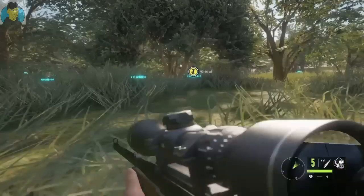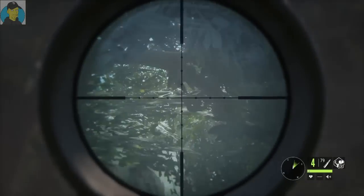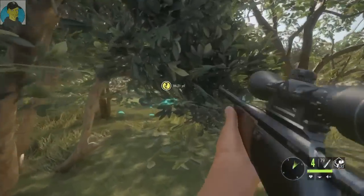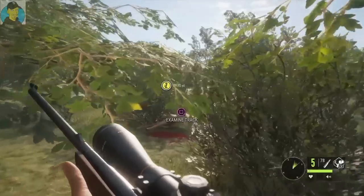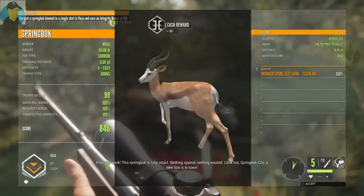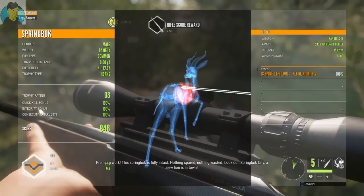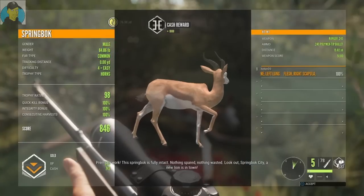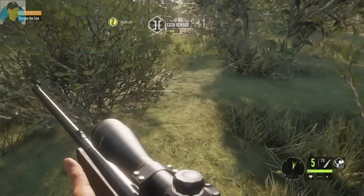We got a couple of them — let's see if I can take a shot at this one and we drop him. Let's go pick him up and get this mission out of the way. There's our springbok — go ahead and grab him. It is a gold, we got that mission out of the way. 84 pounds, trophy rating 98, both lungs and the spine. Very nice, another gold — grabbing quite a few golds today.